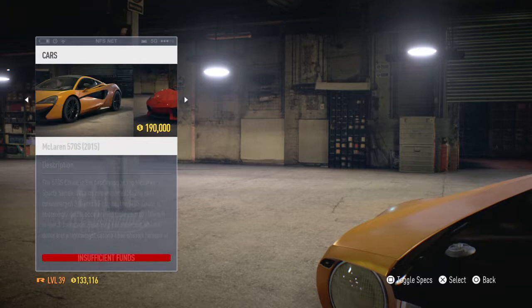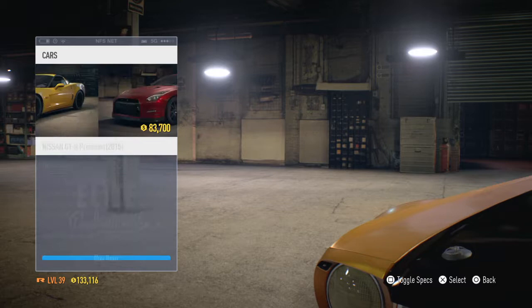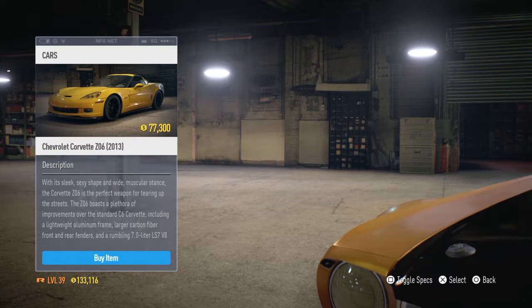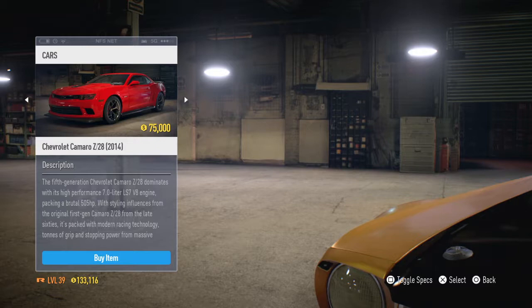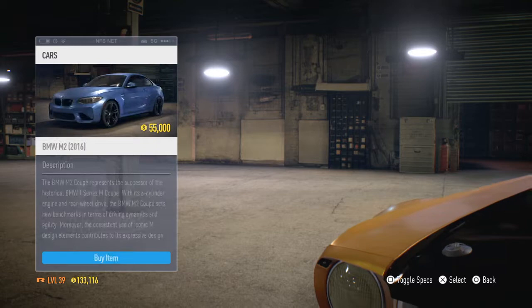Don't buy this GT-R — buy this GT-R instead. I have no idea why anyone would pick the other one. Then there's the Chevrolet, which is a little slow and really just a drift car. Most of the newer model Porsches you'll find are just gonna be slow. Most of the BMWs here are really slow, only meant for drifting.